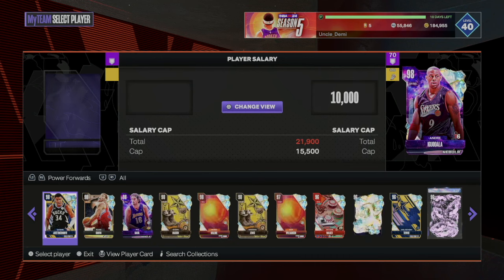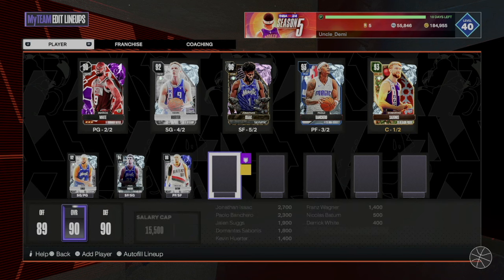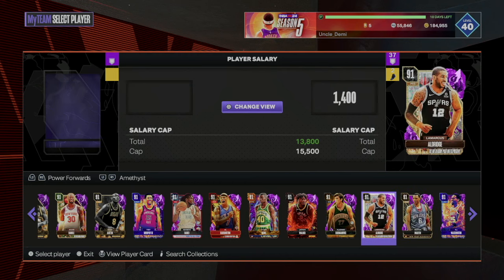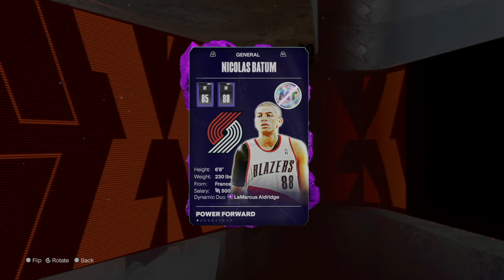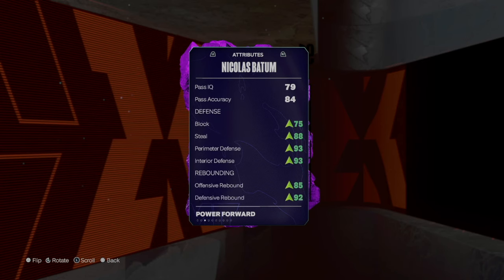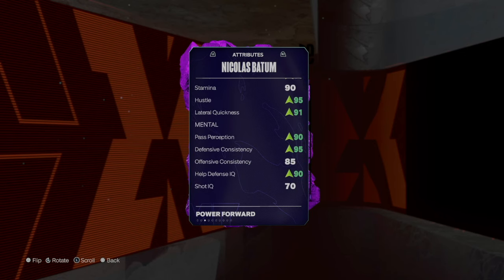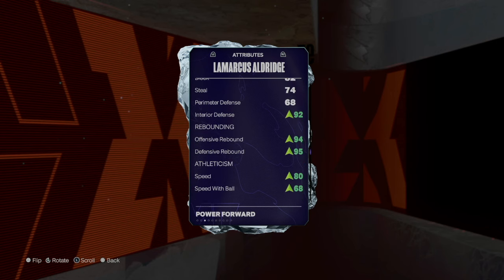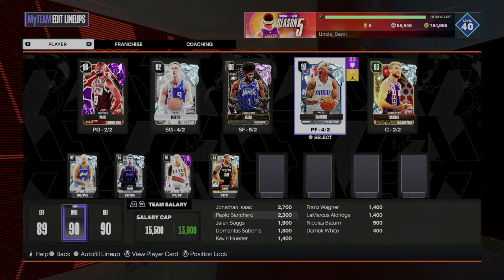For the next dynamic duo we're going with Nicholas Batum and LaMarcus Aldridge. Aldridge starts as an amethyst at 91 overall. When paired together, Aldridge jumps up to a 93 — six-eight, versatile, 93 interior defense, 93 perimeter defense, 88 steal, 88 speed, 90 pass. He becomes a big souped-up lockdown. Aldridge on his side gets his offensive rebounds, interior defense, and speed all boosted — and he has one of the best quick releases in the game, so you'll have a lot of fun with this duo.